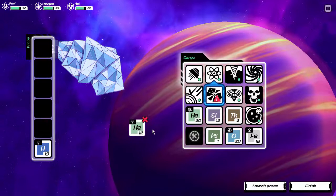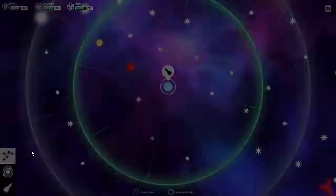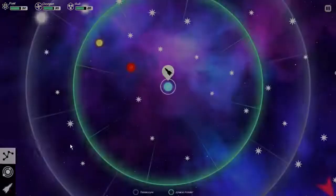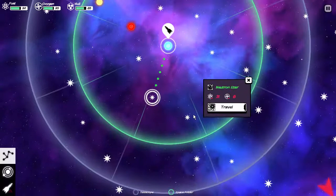We'll skip the rocky planet and try to find a garden planet. Looking at our navigation options: neutron dwarf, those don't sound quite appealing. There's a black hole which makes me curious, but I'm not really sure about it.